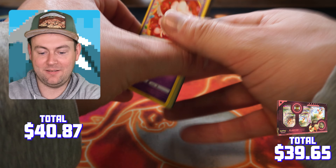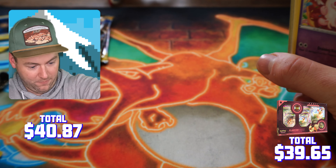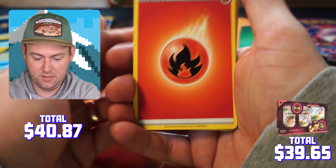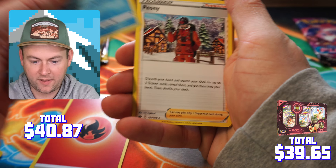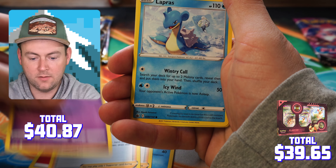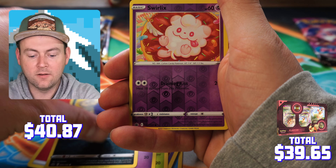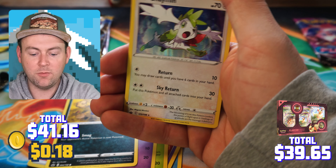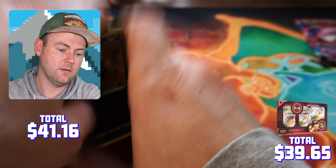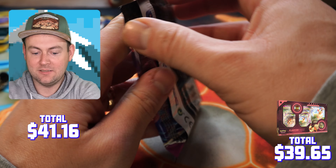Time to get these promo cards out without ruining anything — let's take a look at these Jolteons. These are sick. There's our first one — look at the art on these, they are just bananas beautiful. We'll go ahead and get a sleeve on it right now. Sincerely guys, at one point I thought about selling these off but I couldn't do it — the cards inside are too beautiful.